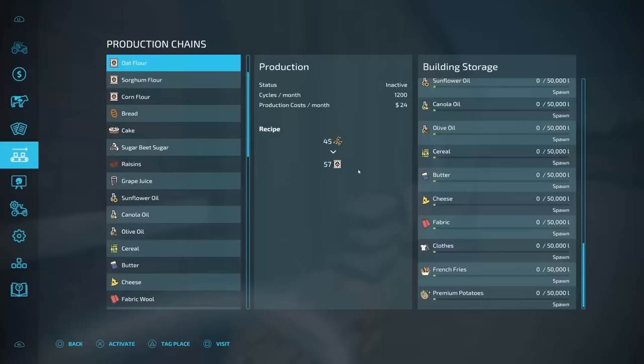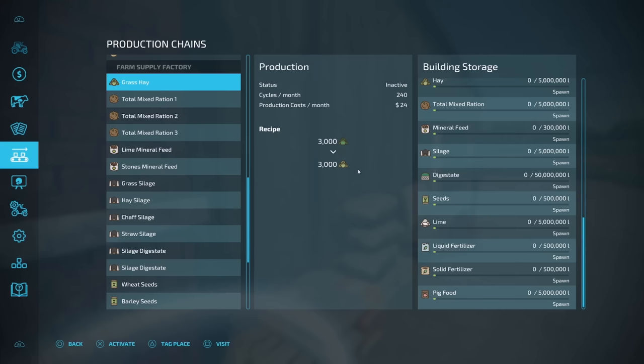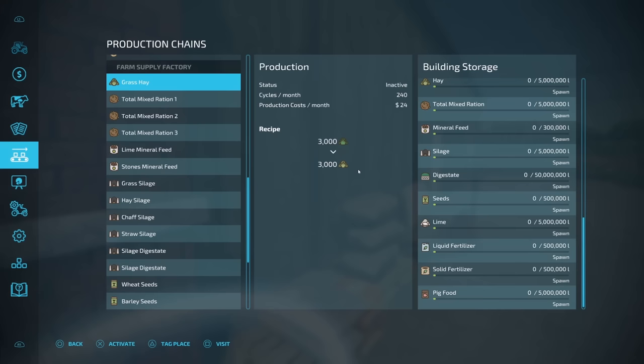To access the menu, come up to the wrench, hit L3, and you can see here we are on the Farm Supply Factory. The first thing you see here is grass hay. This is going to take your grass and turn it into hay — it's a fermenter for you, so you don't need Omatana's fermenting silo anymore. Also, TMR — it's going to automatically mix TMR for you.